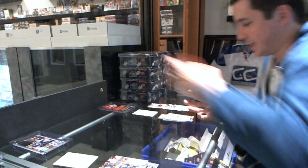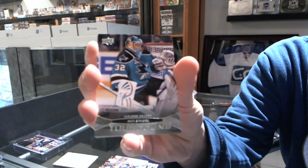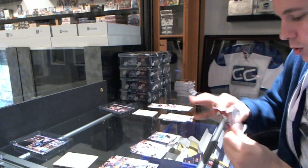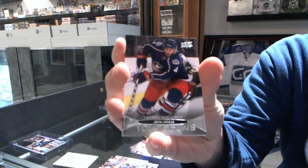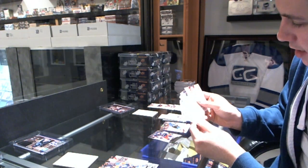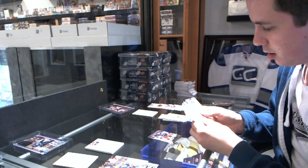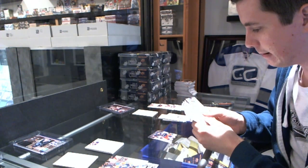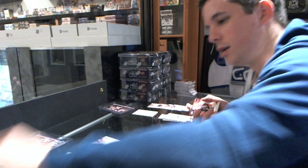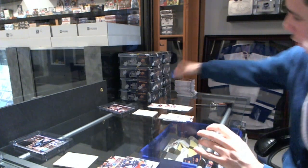Final round, pack 12 going to 120 — 24 George has a Young Guns of Alex Stalock. Leafs Rule has a Young Guns of John Moore. Checking 24 George's numbers first going to 120 — his closest is number 116, Jared Stoll. Leafs Rule's closest is 140, so 24 George takes that. That is all she wrote — an 8 to 4 victory for 24 George!